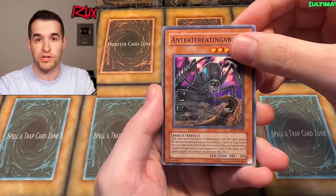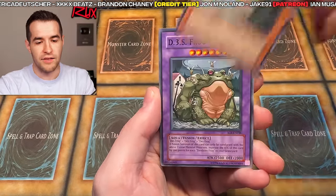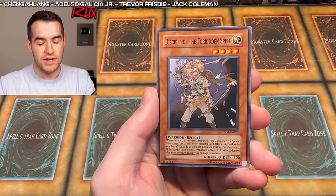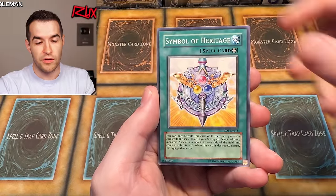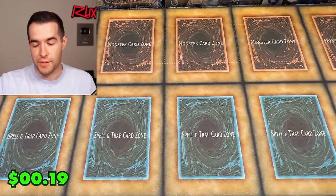Last pack! Make sure you subscribe to the channel for Legacy Week GX Edition — there are a lot more videos coming up. Check out Ruxon34.com to support the channel. The final pack has Anteater eating ant, Next to be Lost, Silent Insect, Death Frog, Sandmoth, Super Junior Confrontation, Disciple of the Forbidden Spell, Symbol of Heritage, and Princess Corrine — it ends just where it began. That is one of our best openings in quite a while.